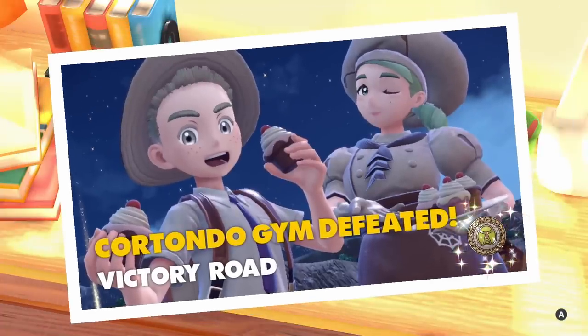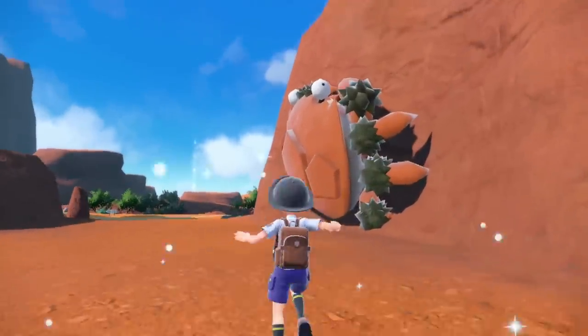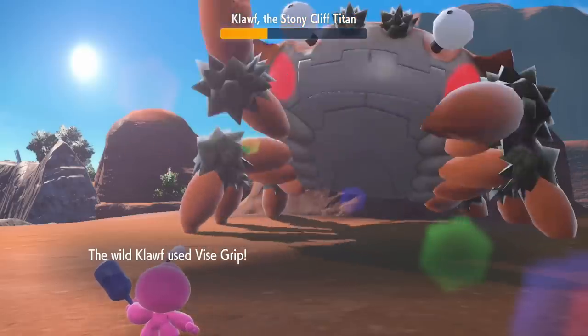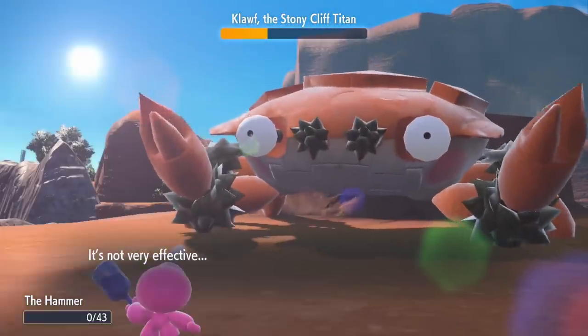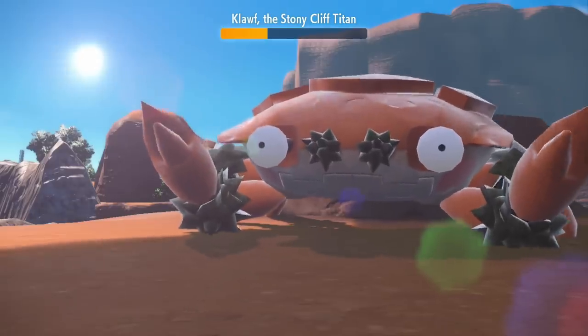Katy gives us our first gym badge and takes a photo with me. Our next target is the Stony Cliff Titan, so we head to the Giant Crab and... I lost? Well, this is awkward. Back to the beginning, I guess.